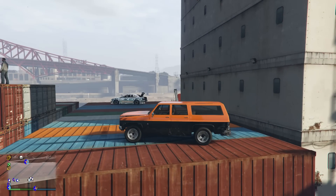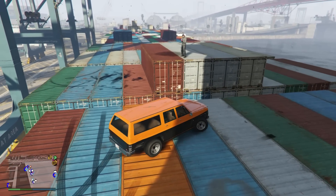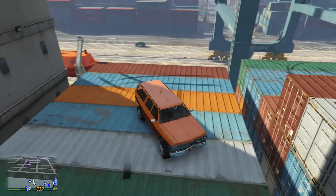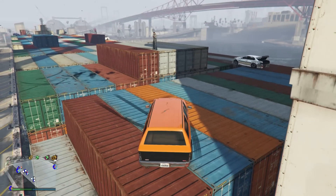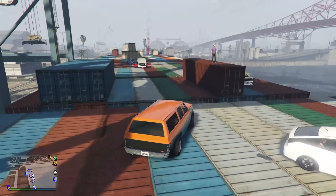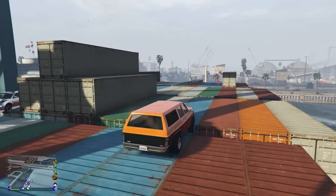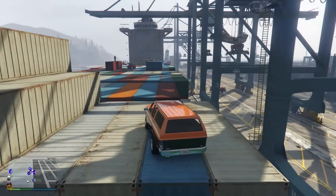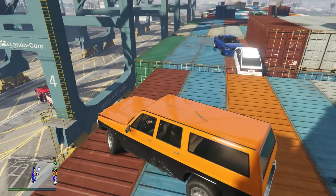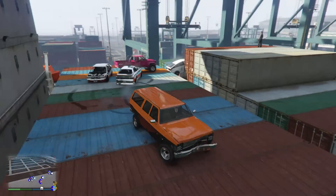After a bit of a faff around, we are ready to go with the final. We have got my Rancher, the two Intruders, the Primo, the Pre, the Surfer, the forfeit cars, the Stanier, and a Rebel parked at the very far end of the boat. The Primo was too much of a tempting target - we had to have a go at the Primo with all its doors and boot open. The Intruder is trying to put the Prius out, but no one really wants to go in for the kill because they know they'll get pushed off themselves.